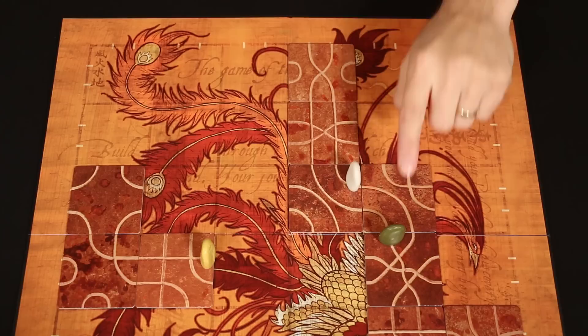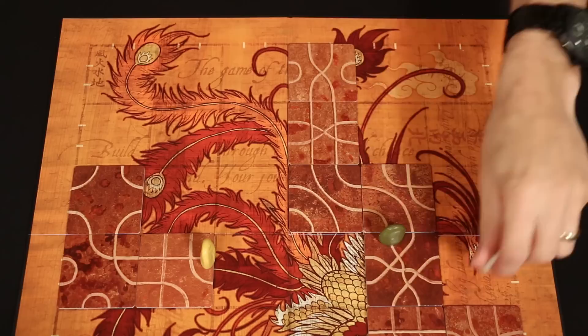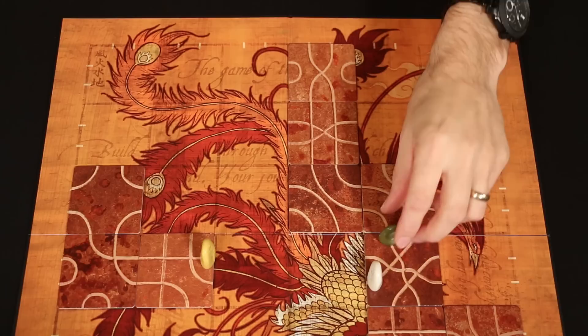So here I am placing my tile and of course it connects up to the path that my marker is on, but it's also connecting my opponent to a path. I have to resolve my own marker first so I'll travel along the path, come to the end of the tile I placed, but notice the path continues so I have to continue as well until I can't go any farther.